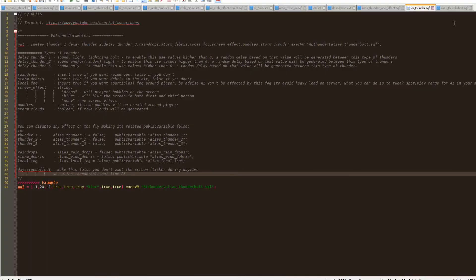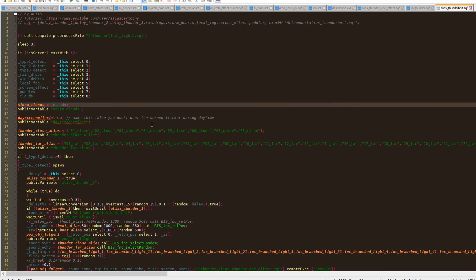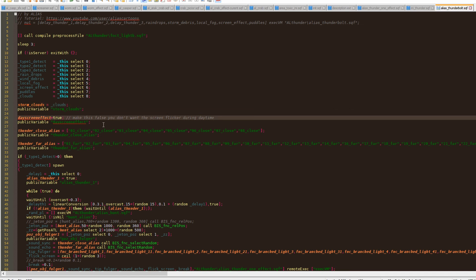If you don't like this feature, there is a variable you can set to false. If you open the alias_thunderbolt.htf file, at line 25 you have the day screen effect variable. Set it to false and it's off.